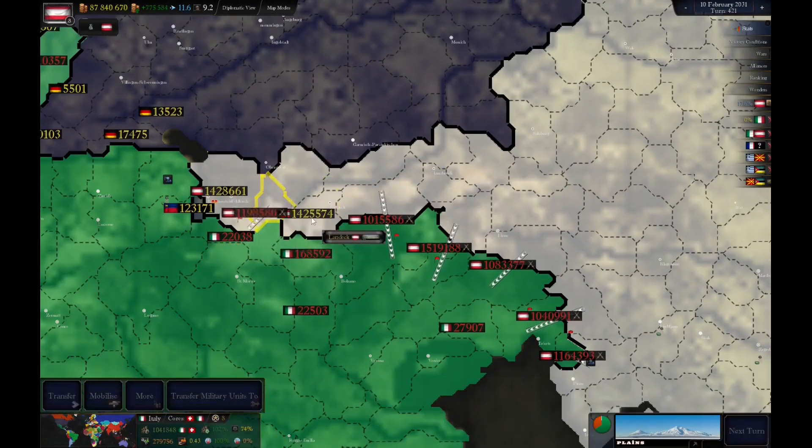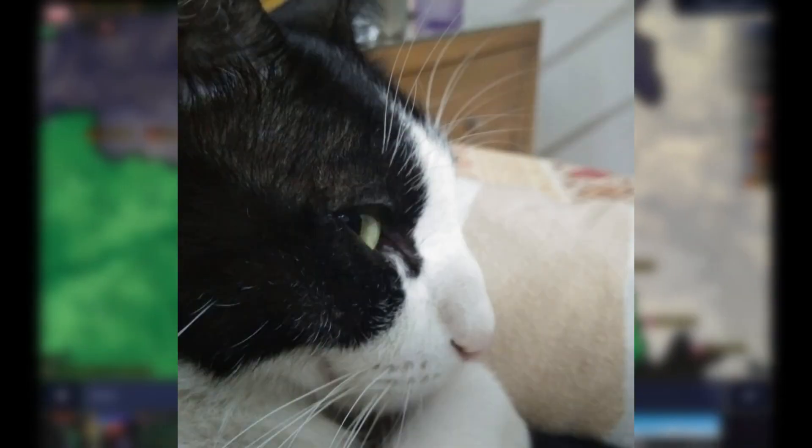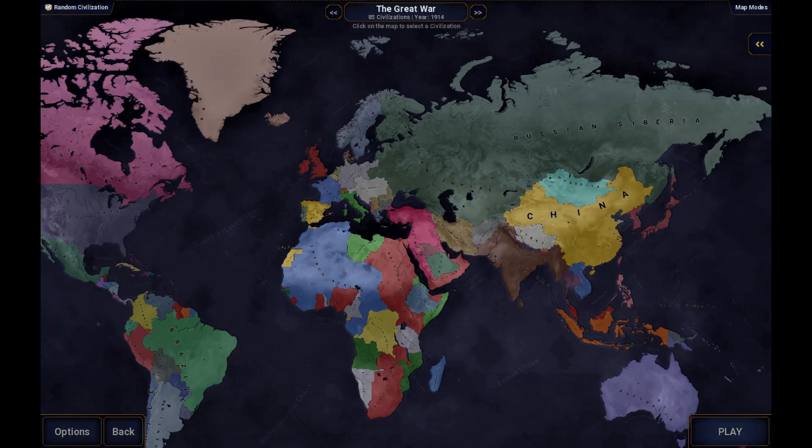Hi, I'm working on an Age of Civilization 2 mod. I named it after my cat, Lullu Ram, that's why it's called Lullu's mod. Now I'm gonna tell you my progress after 6 days of work. First of all, I've added the Great War scenario with events.